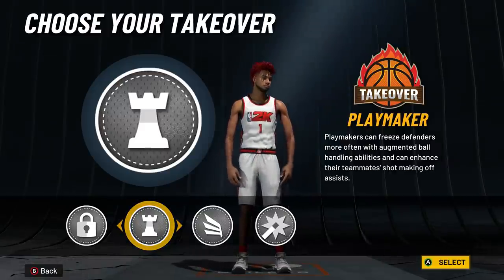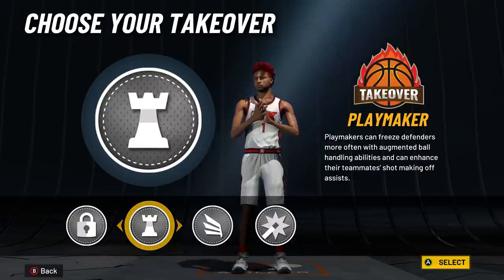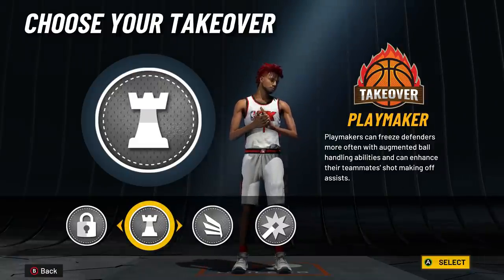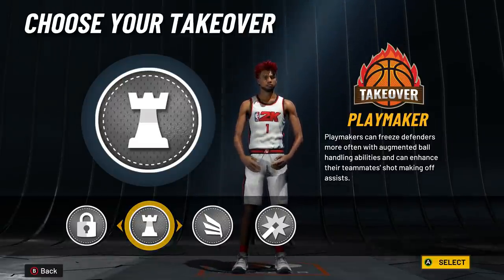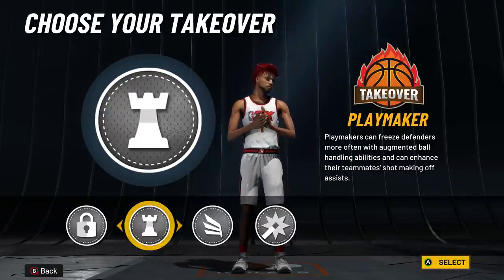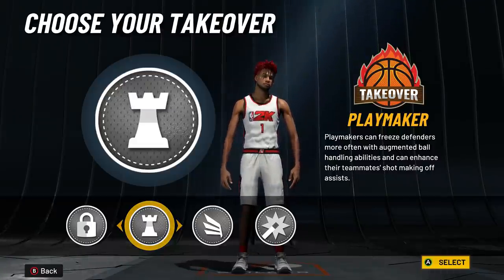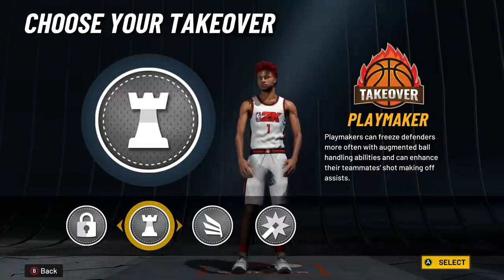Do not choose playmaking takeover — this was one of the biggest mistakes on my last two-way playmaker. There's no takeover booster in 2K22, so it takes a long time to fill. I played 400 to 500 park games with play take and would sometimes not get it until 18 or 19 points. Also, the angle breakers just don't happen enough to make it worth it — I only made someone fall maybe twice. If you want to help teammates shoot, just throw on Dimer.